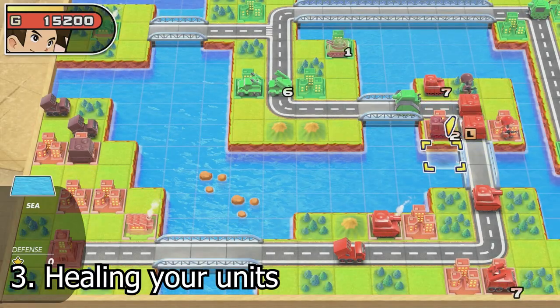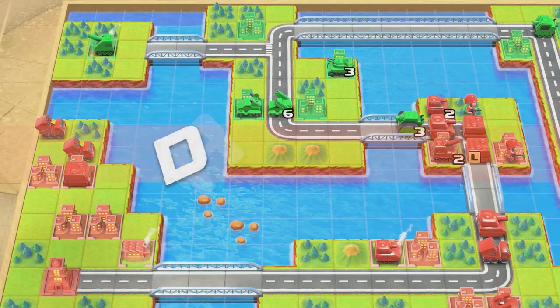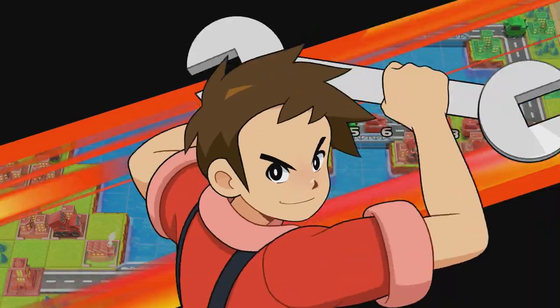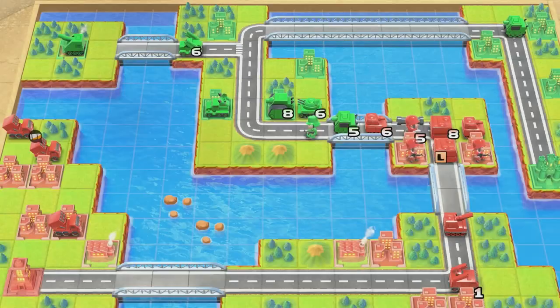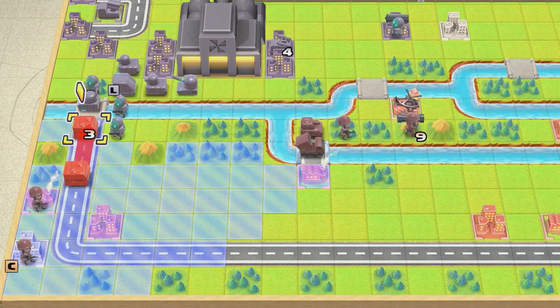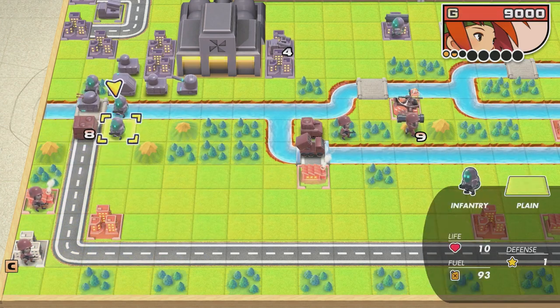Healing your units is crucial, as your attack power is dependent on your unit's health. Make sure to get a unit to one of your cities to heal — each turn they will regain two points of health when resting at a city. If you have Andy, his CO power does this for every unit on the field at once. It's also useful to combine two injured units of the same type, as their HP will be added together, making them useful in battle much quicker than resting on a city tile.